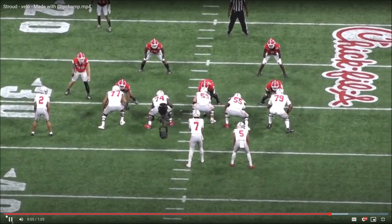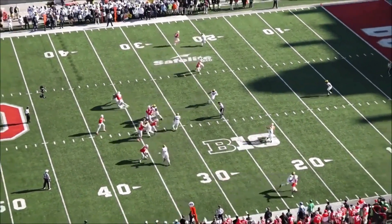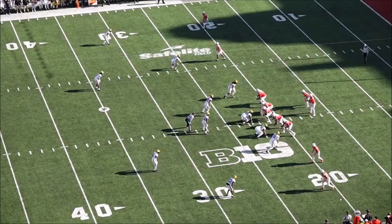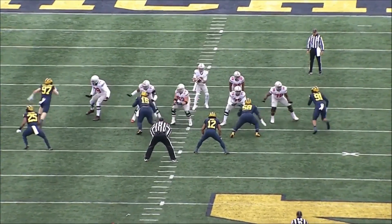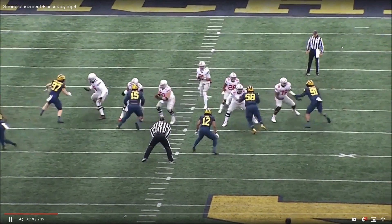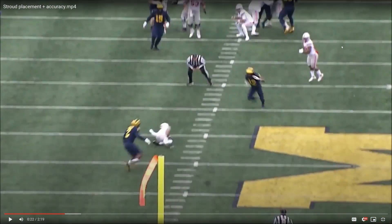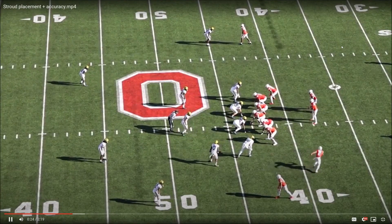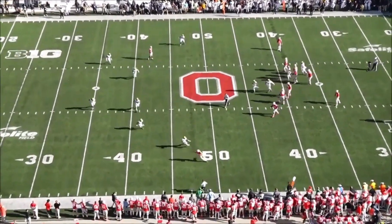CJ Stroud is known as a ball placement specialist — that's what he said at the combine. And you'll see on these first few throws, yeah, he's really accurate. But a lot of these throws are wide open — who's not going to hit curls and comebacks that have nobody within a 10-yard radius of the receiver? You'll even see here a wide open slant — it functions just like an RPO — and he misses it. Even on really easy routes he's not perfect with his placement.